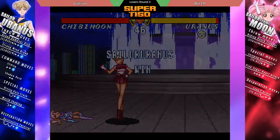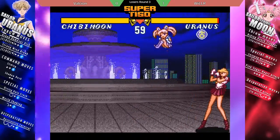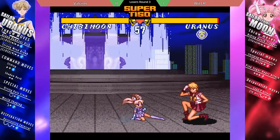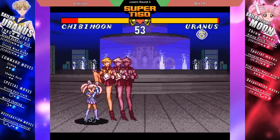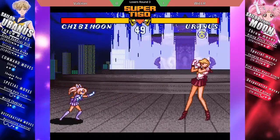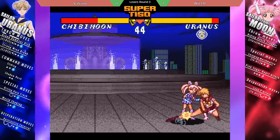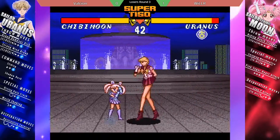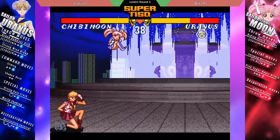Wil'ar playing really slow, waiting for Chibi Moon to make the first move and then punishing. Goes for the guard cancel, which is interesting, but it's a throw this time. Uranus starts what appears to be the infinite — doesn't get it though, backdash a little too slow. Not ready to punish the butt dive this time, and here comes the Chibi mix-up.